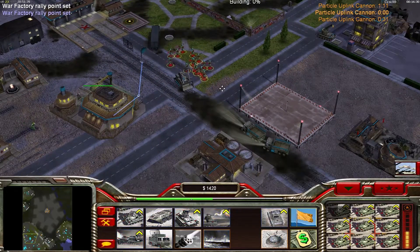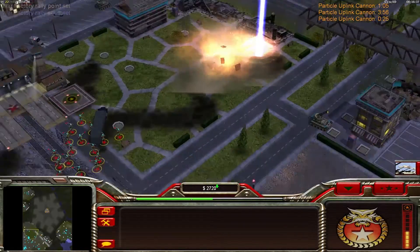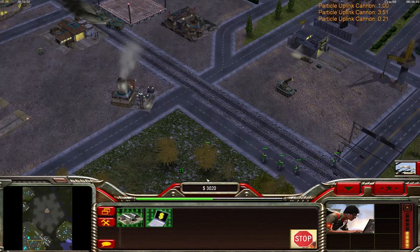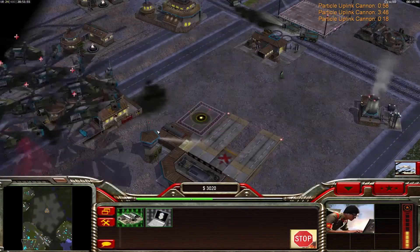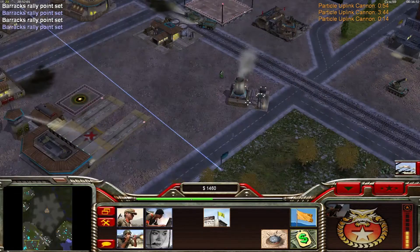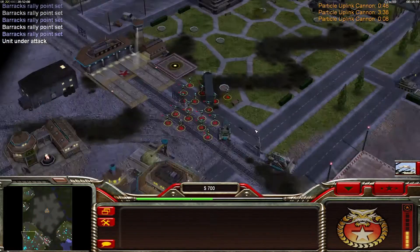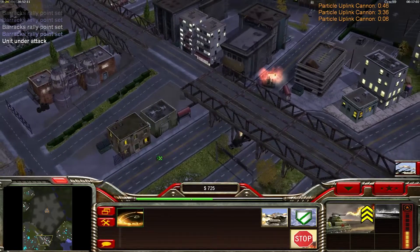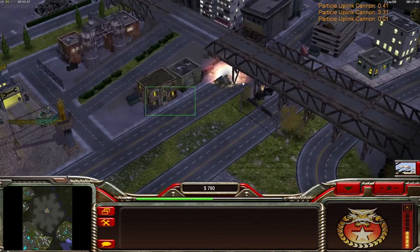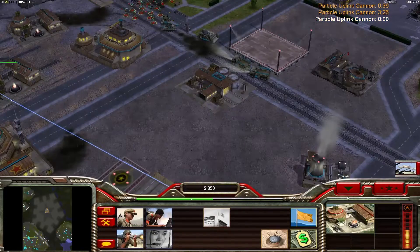Now I will build tanks. I'm about to attack. I'm building tanks now to attack him on one flank to attract the attention there. And he shoots down my Dragon Tank — not very nice of him. There goes my three star promoted Dragon Tank so I need to build another one.